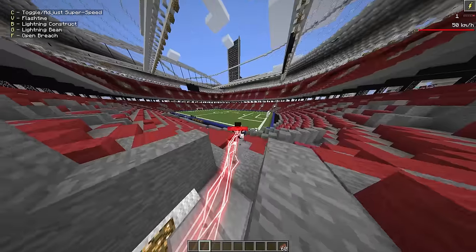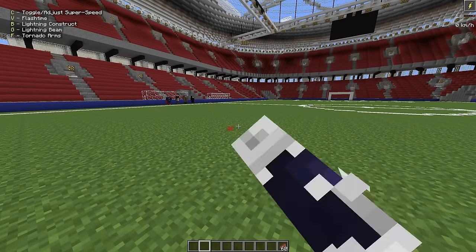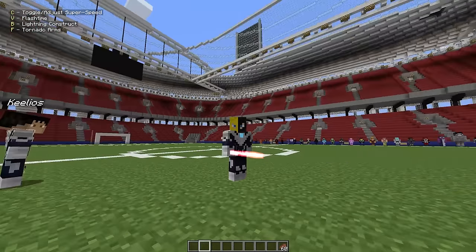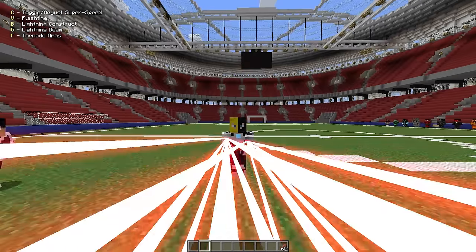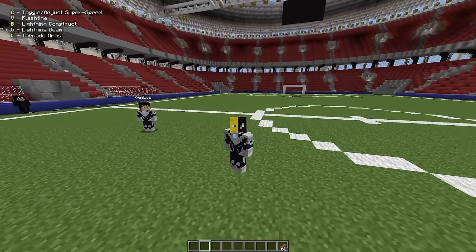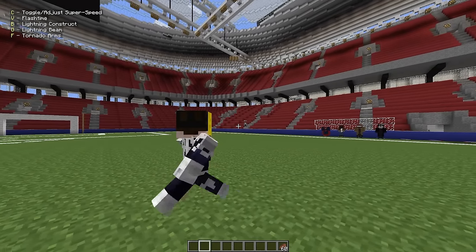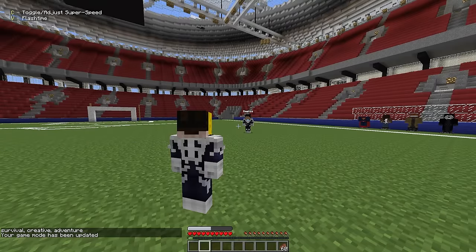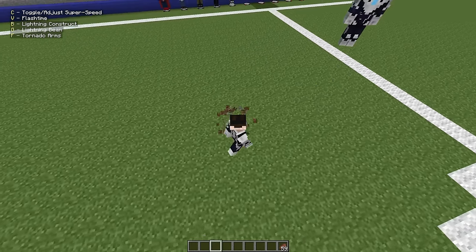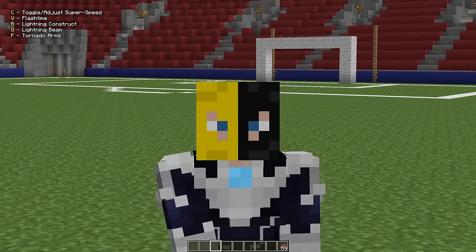You could sort of simulate going into the speed force by opening a breach — you just have to be running long enough. But you can also do a normal one just by right-clicking standing still. Next up we got the lightning construct — thick sword. I kind of like the animations a little bit better. Then we've got the lightning beam — that's sick, I like how it locks out a bit. And this one I'm excited to see: tornado arms. You go higher and higher — it definitely works, but you can only do it for so long. I really like the suit a lot.